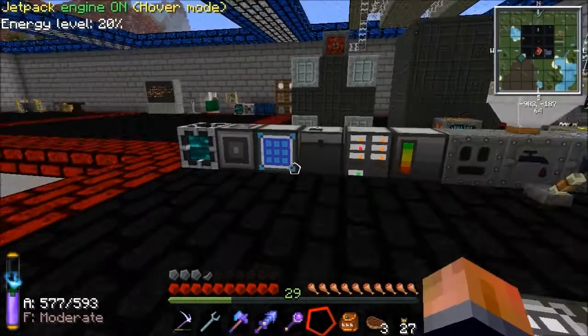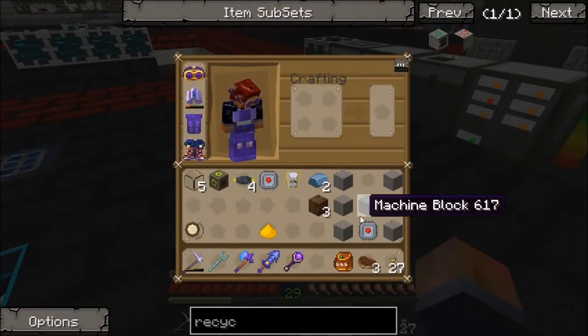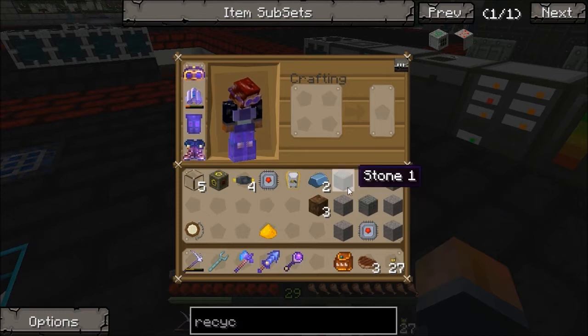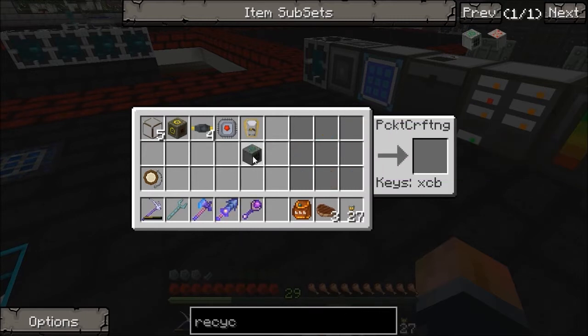And we're back on the Let's Play save. I've just started setting a few things together. Next thing we're going to need is a recycler. For that you need a compressor, which is made like so — machine block and stuff. We've already made a compressor before. And you just put some refined iron, dirt, and glowstone and that gets you a recycler.